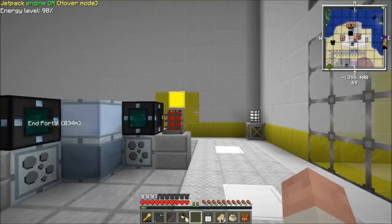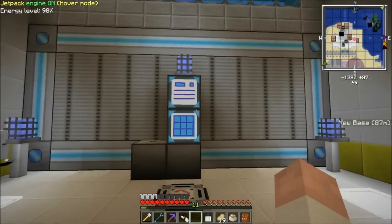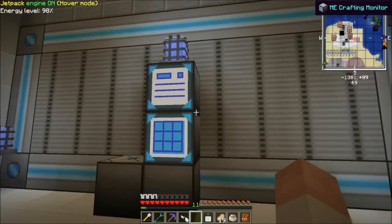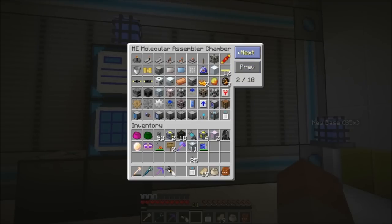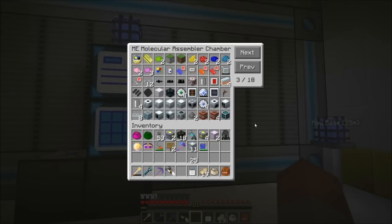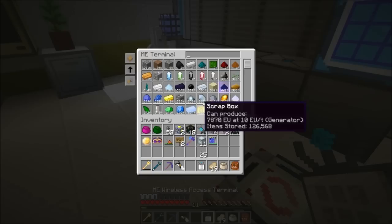We'll go over here on the other side. This is my actual ME assembler chamber. You can see it's just another crafting terminal with all the same stuff as before, but it's also a crafting monitor. You can see I have pretty much all the recipes — or most of them at least — of the recipes in the game. All ME stuff and MFR, and all the GregTech machines. I actually made sure to do all the GregTech machines. You can craft them — I'll show you an example. It's a difficult one.